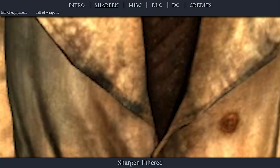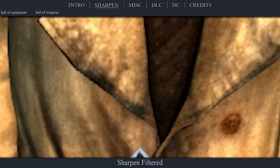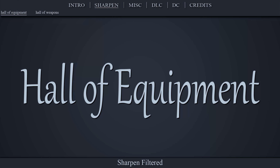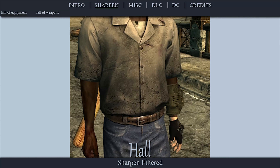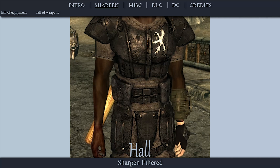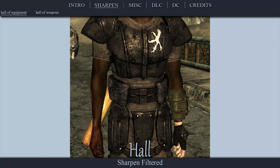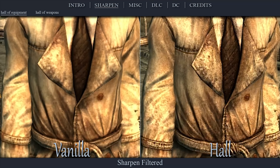The first set of textures are to remove a bit of the blurriness from the vanilla game and allow all other mods to overwrite them. The Hall of Equipment is a simple mod that removes the blurriness of most armor and clothing textures by bumping up the contrast. It does a great job at applying whichever technique was used and is a perfect foundation for other textures to overwrite where available.